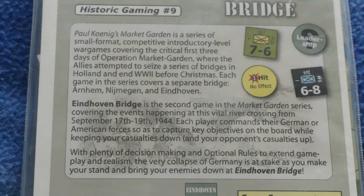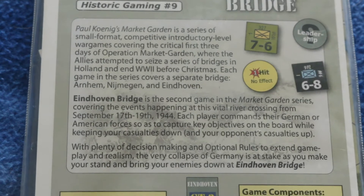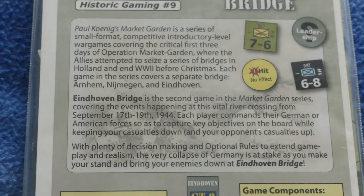The allies attempted to seize a series of bridges in Holland and end World War II before Christmas. Each game in the series covers a separate bridge — Arnhem, Nijmegen, and Eindhoven. Eindhoven is the second game in the Market Garden series, covering events at this vital river crossing from September 17th to 19th, 1944. Each player commands German or American forces to capture key objectives while keeping casualties down and the opponent's up, with the very collapse of Germany at stake.